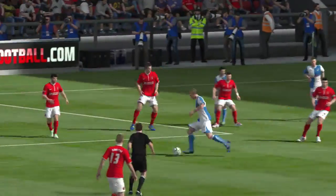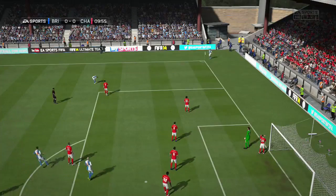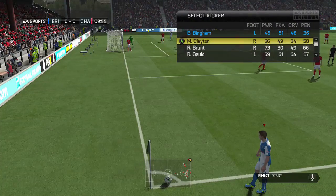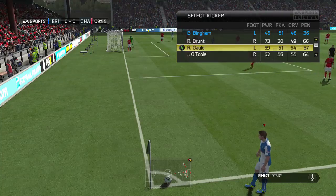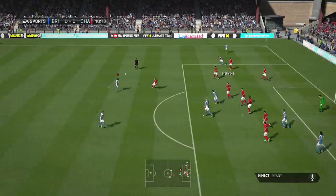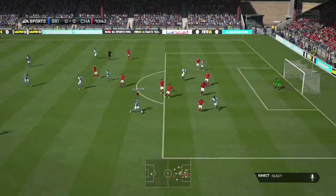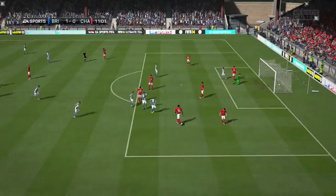We get things started very nicely with Ryan Brunt having a shot from outside the box but unfortunately the goalkeeper matches it with a great fingertip save - otherwise that probably would have been parried into his own net. We get a corner from that in the ninth minute and we're going to be taking it with Ryan Gould because he's got very good crossing, though his finishing is pretty abysmal. We do manage to score off the corner.